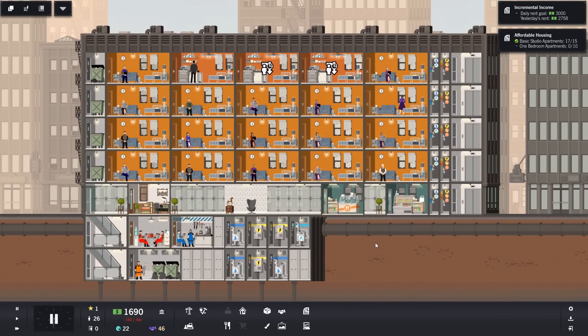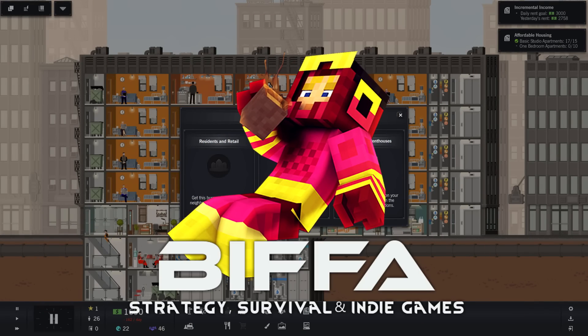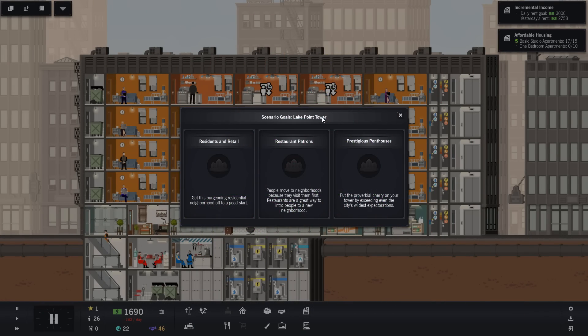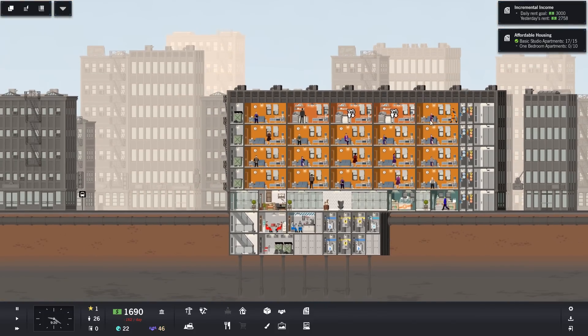Hello guys and welcome back to the next episode of Project Highrise. We are working on the scenario Lake Point Tower. This one is tough, as you saw. We're not making a huge amount of money at the moment. We need to get 100 residents and 8 stores, and we're trying to go through this rent goal at the moment.